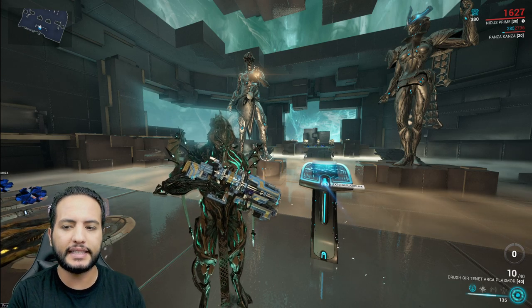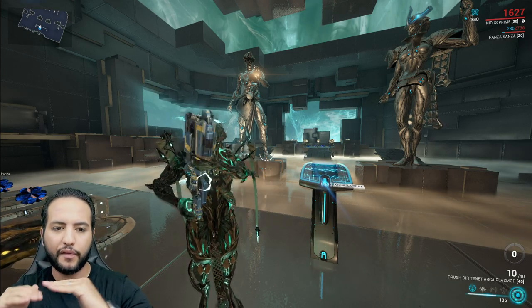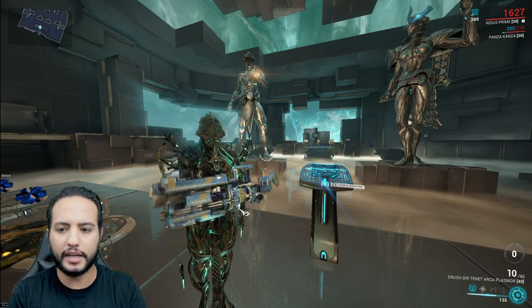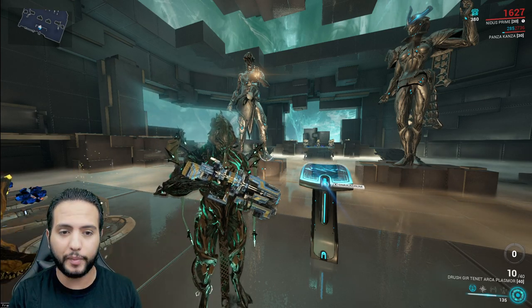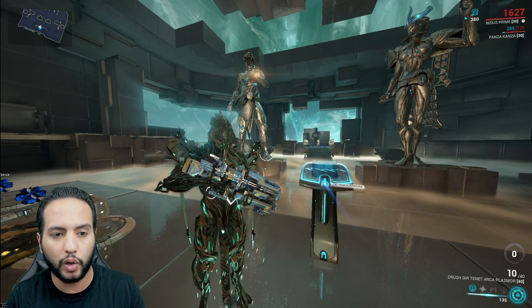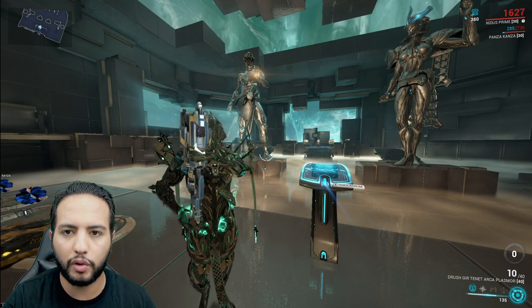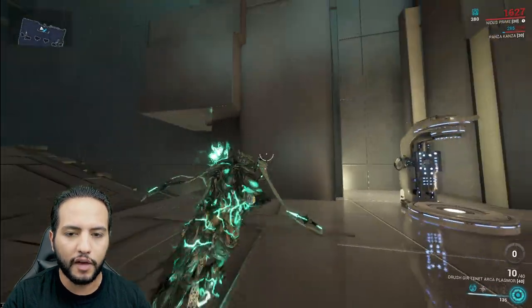There's another problem: the punch-through works through its own body, so if you hit a bit away from the body, the others won't get hit — you need a direct hit for it to work. And the biggest problem, even for me, is the low reload speed. This weapon has a very, very low reload speed. If you try to fix it, you sacrifice a lot of mod slots and damage.